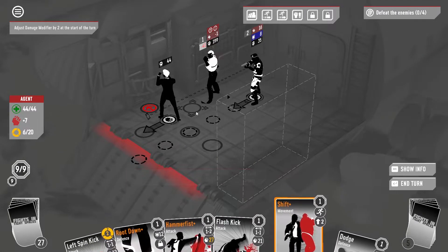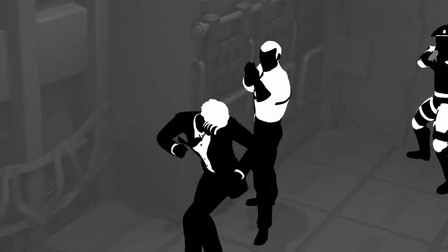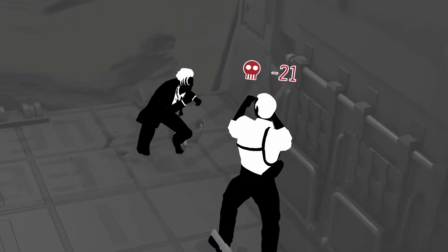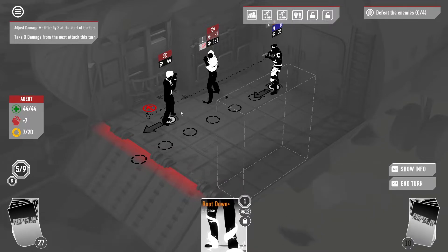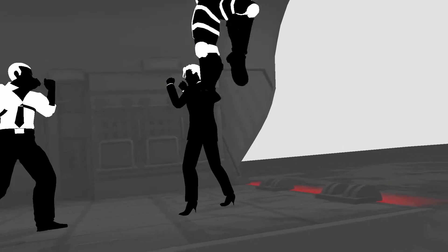We're gonna shift here, left spin kick to get a dodge, flash kick, and then hammer fist. I'm gonna see if dodging dodges this attack because I'm not 100% sure — it does. That is interesting.